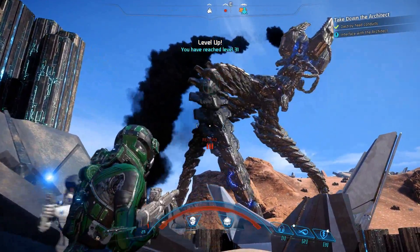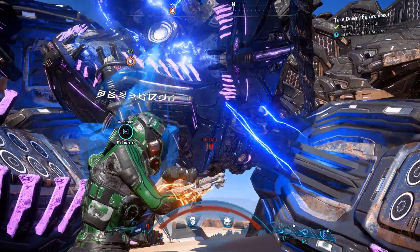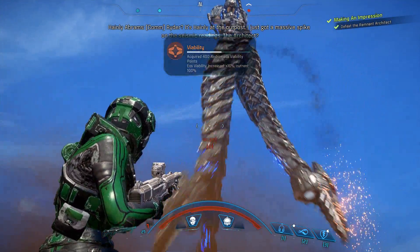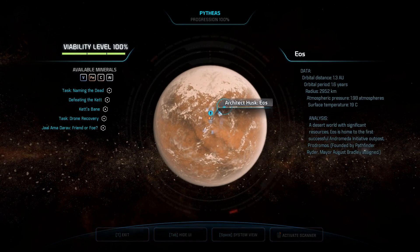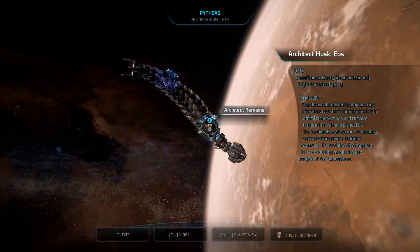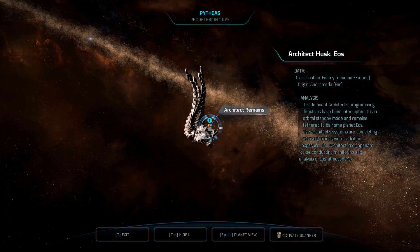That's the end of the fight. The architect will collapse — you need to run up to the head and interface with it, which will shut it down and put it in standby mode. Then it's going to fly off and wind up in orbit above the planet. You can go take a look at it in your ship afterwards and collect some research points from it. It's in a docile standby state and it's just going to sit there, not cause you any more trouble.